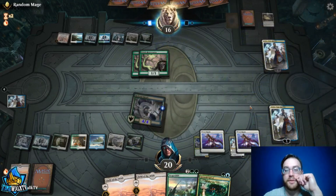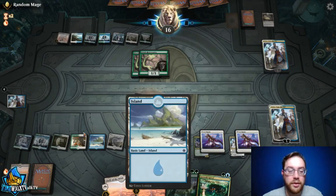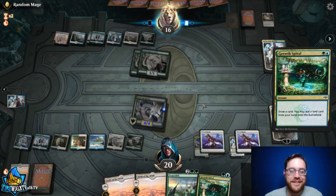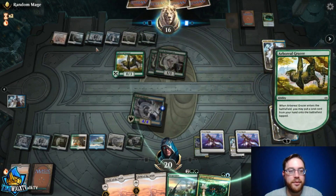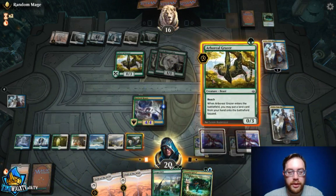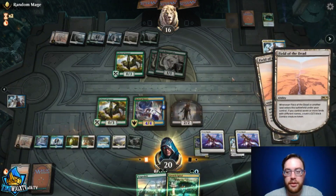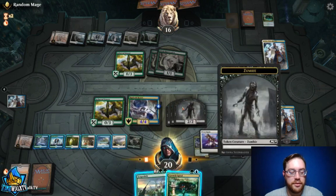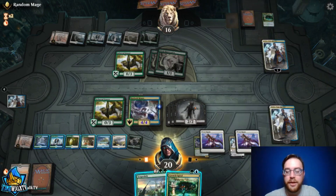They bounce something — not too bad. I realize I'm silly for not thinking of this sooner: they have six different land types. We plus Teferi, play Grazer to put a Field of the Dead into play, make a zombie, play the second Field and make two more zombies. Then we Scapeshift: sac one through seven, get Field of the Dead plus six other land types, and make a bunch of zombies at end of their turn to win the game.